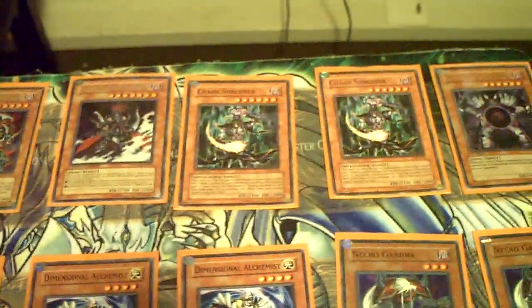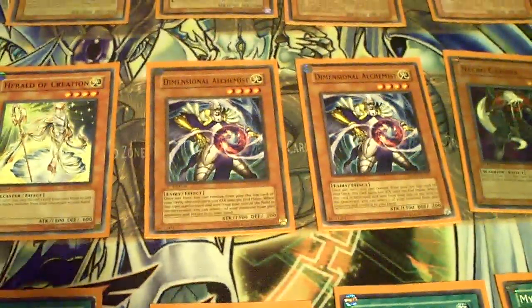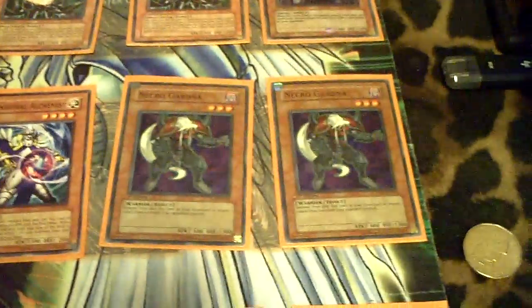Three Tregos, Darkarm, Gores, two Chaos, Chaos, Cyber Dragon, Dark Repher, two Herald of Creation, two Dimensional Alchemist, two Necogarna, Gale, Plague, and Cyber Valley.